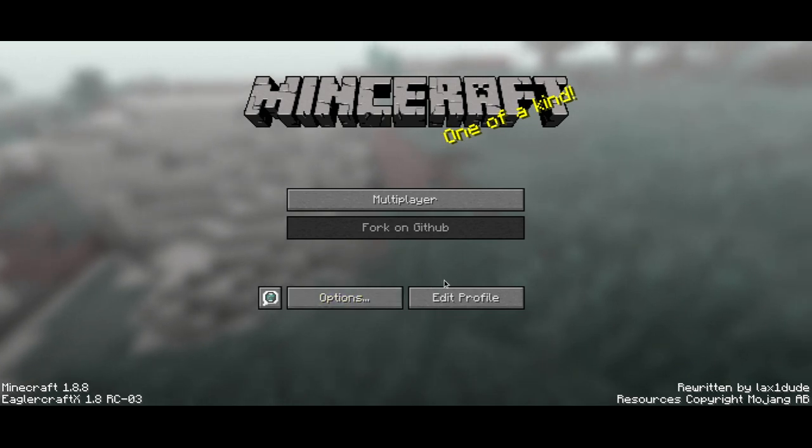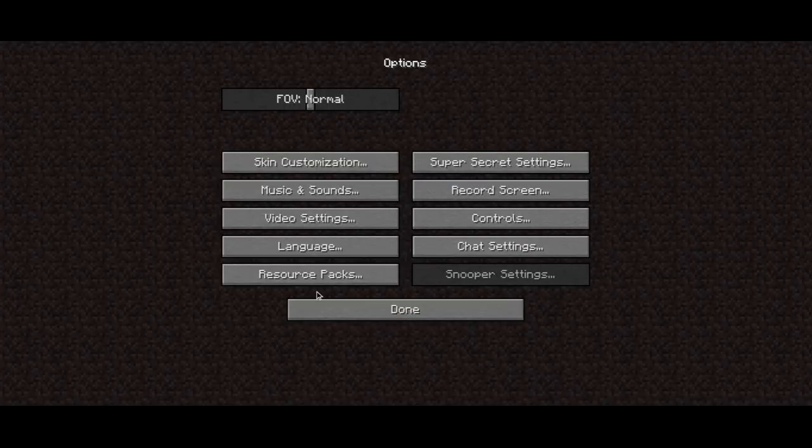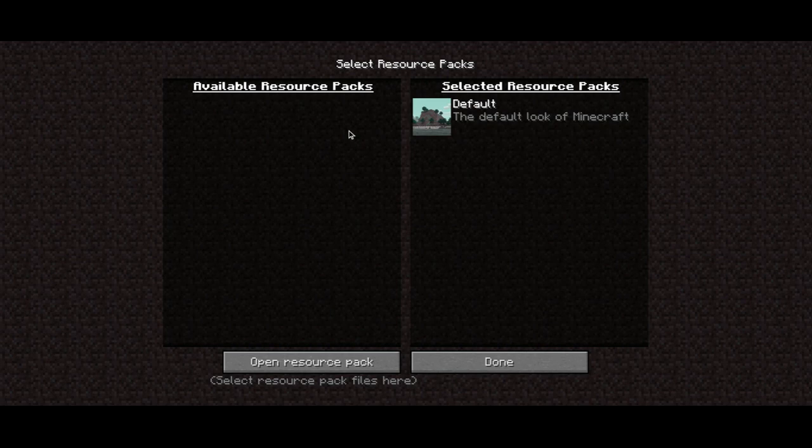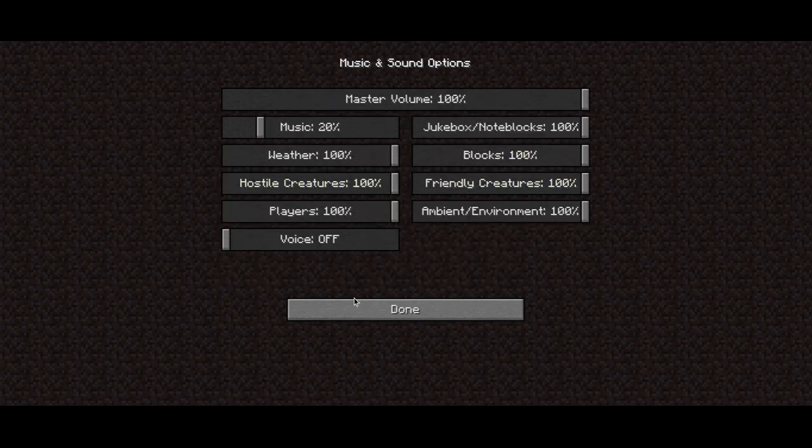So it has, first of all, a lot more settings — that's language settings, I think. Obviously it's a lot different. If you've seen my other videos, snooper settings still didn't exist. Resource packs — I don't have any. Skin customization is now in here. We'll save that for later. Music and sounds — all of it is here.